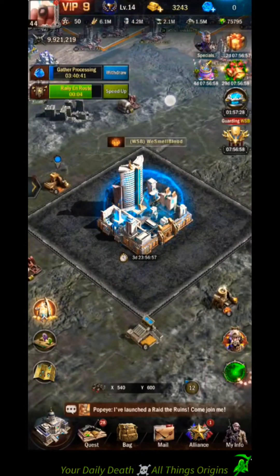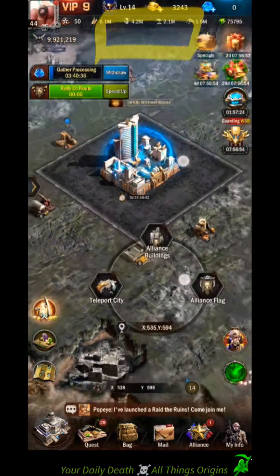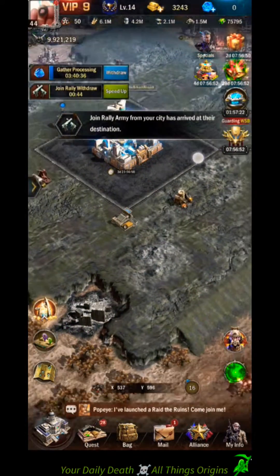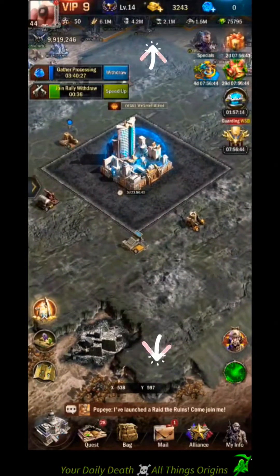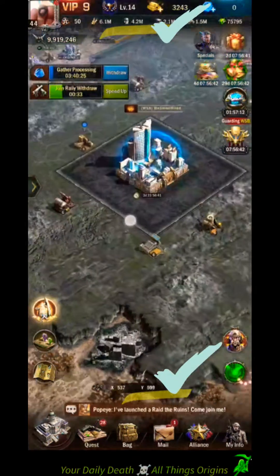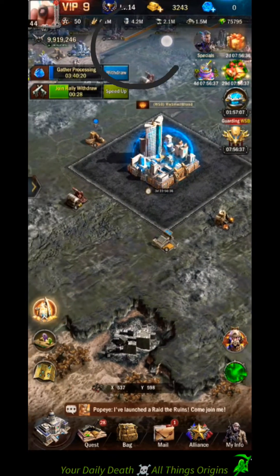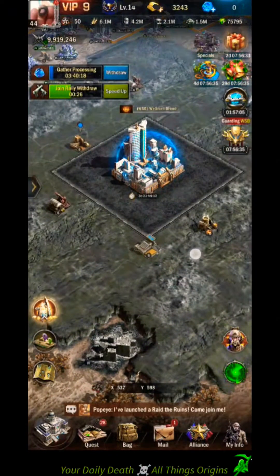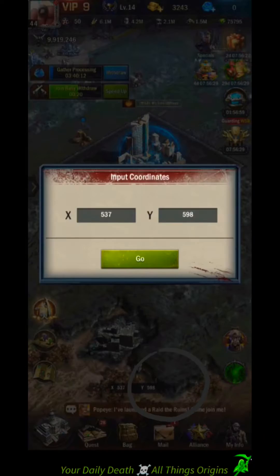So at the top one, you want it about right there, and you want the bottom one to be the same. So you'll come out a little bit more. Right there. That is as far as you need to come out. As you can see, the top of it is right on the inside of that line, and the bottom is right on the inside of that line.